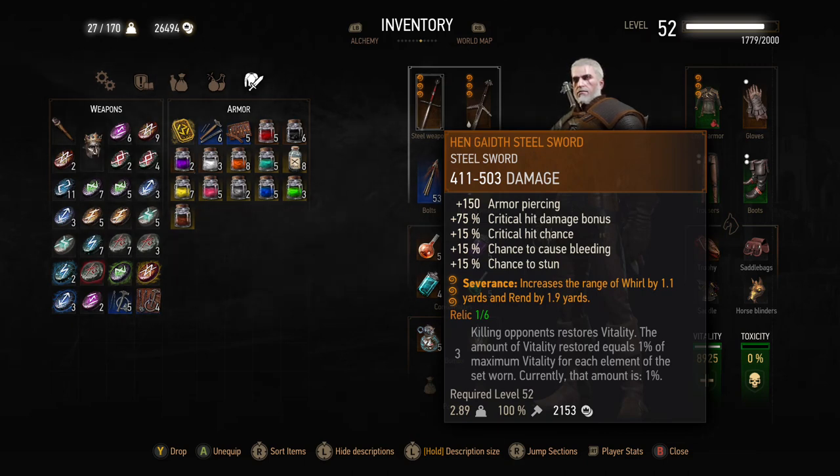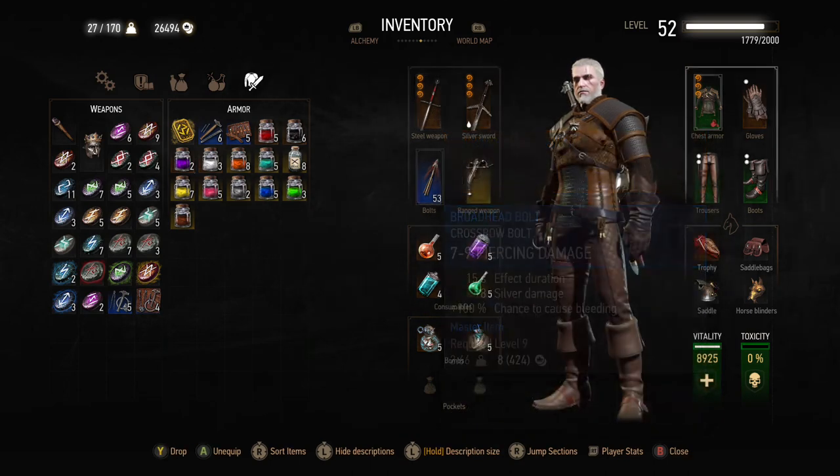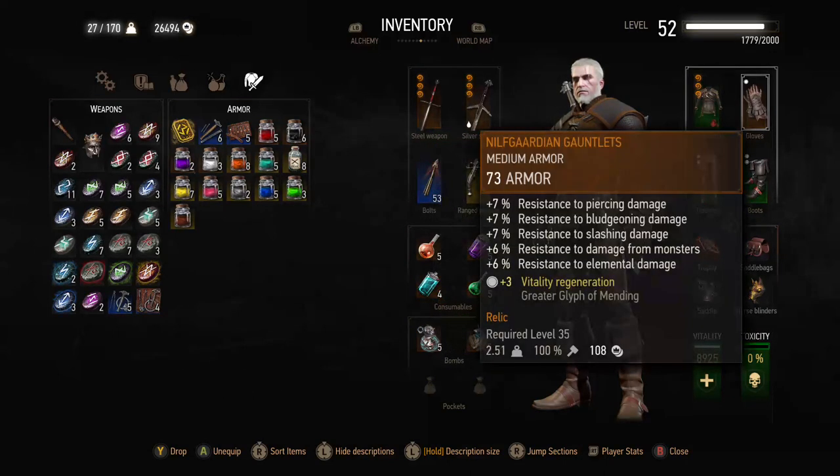One of the last things I've done is put Preservation on both of those swords, which is very useful. I've also got Deflection on my armor — I added a slot to the Nilfgaardian DLC gauntlets, not the guardsmen, just the Nilfgaardian DLC gauntlets which have really good resistances for a medium set of gauntlets.